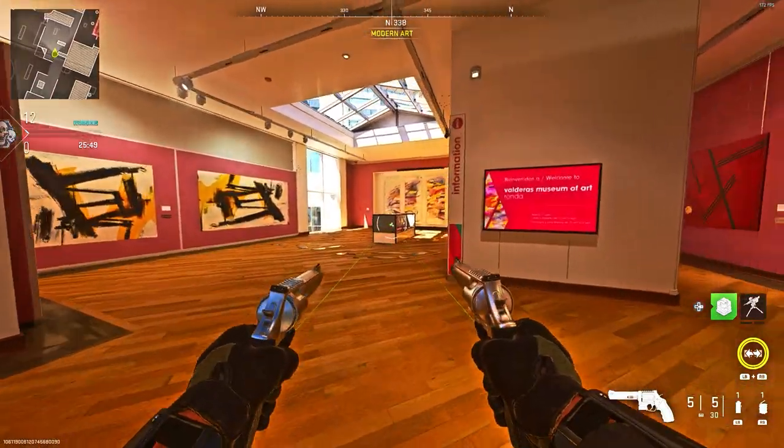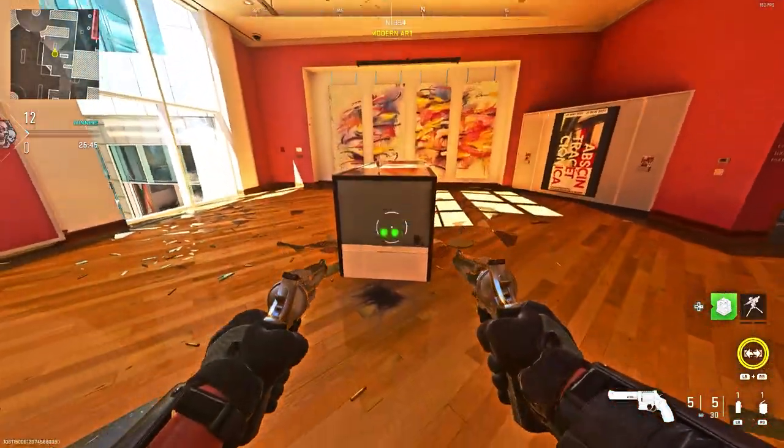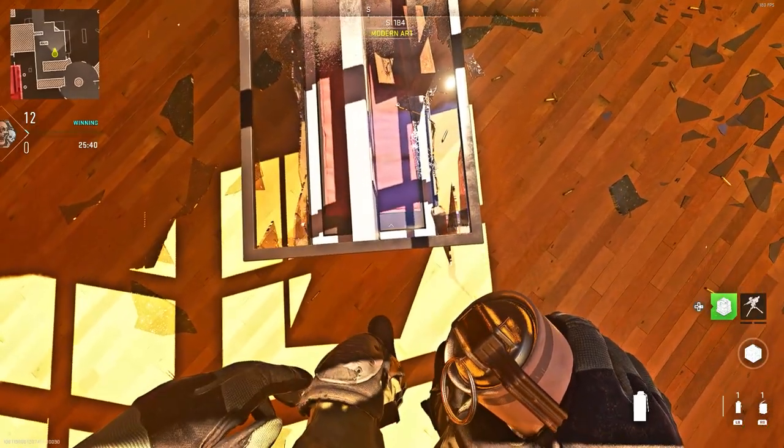To do this glitch, all you want to do is make your way to my location. You want to make sure the glass is smashed above you. You want to have a care package and two loadout drops, and also have the overclock perk on. Once you've done that, look exactly where I do.